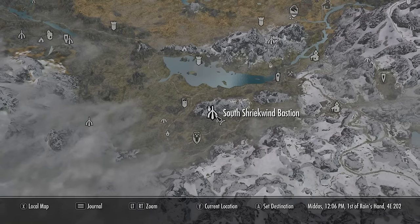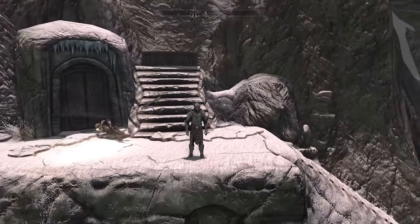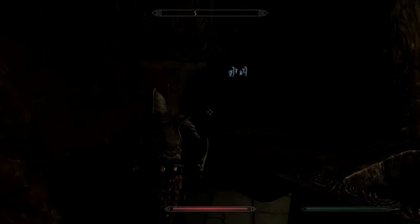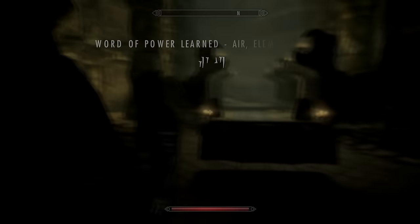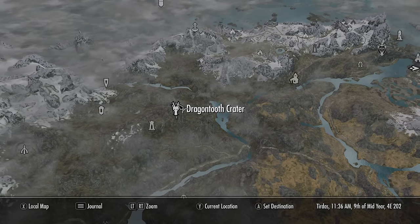Okay guys, now for this next part we're going to come over here to South Shriekwind Basin. This is to get the first out of three Elemental Fury Shouts, because you need that for every one-handed and two-handed build and it also makes boosting two-handed go much faster. Grab the first word. And then after that we're headed over here to Dragon Tooth Crater for the second word.